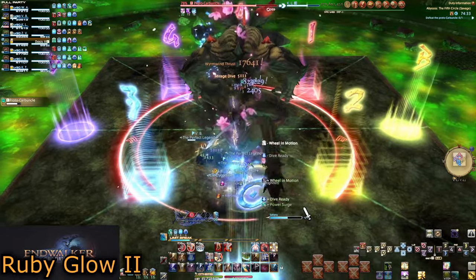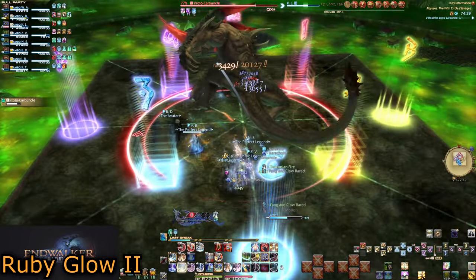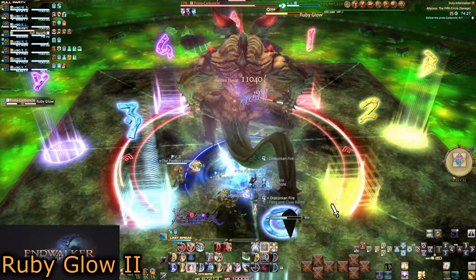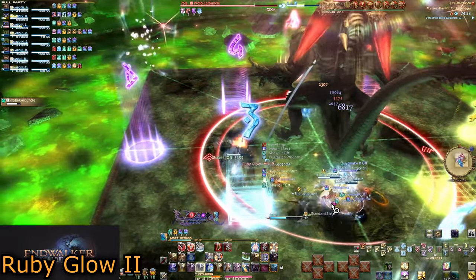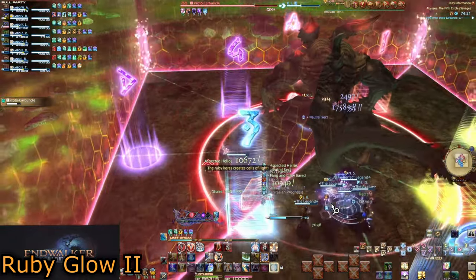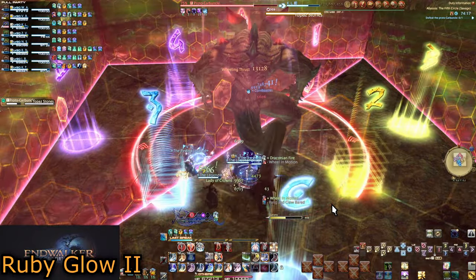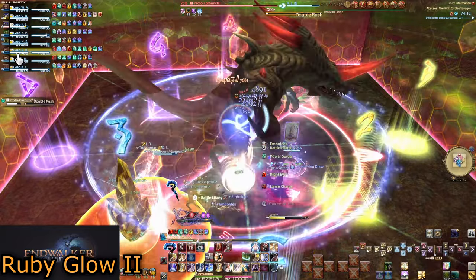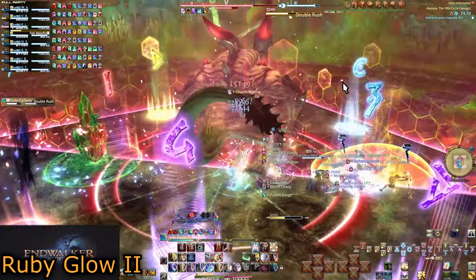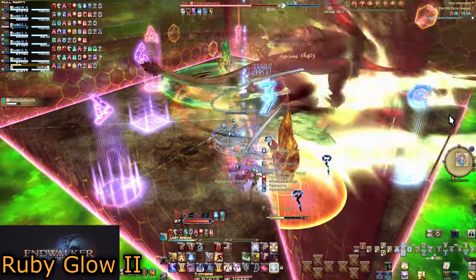Ruby Glow 2 comes after a few autos and involves a brand new mechanic. This happens during 2-minute windows and is made safer with Arm's Length and Sure Cast. Your group may want to hold 2 minutes until after this, as there is a forced hold later and some downtime no matter what you do. Ruby Glow will place a diagonal wall across the arena. A topaz crystal will spawn along the wall in one corner, with a poison crystal across the way.